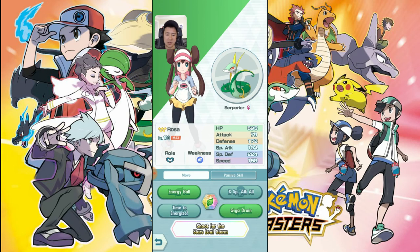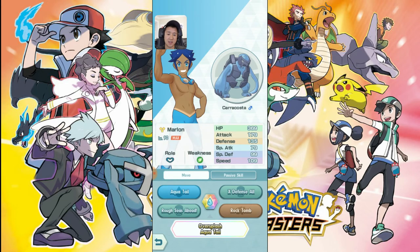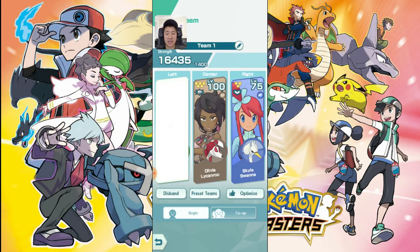Alright — defense 137 and 99 special defense. Let's compare that to our primary tank Suicune: 170 defense and 224 special defense. So special defense doesn't even stand a chance. But defense is — if we do the potential thing, at that point it could probably get close. Definitely special defense is going to be very lacking, so it's looking like more of a physical defensive tank.